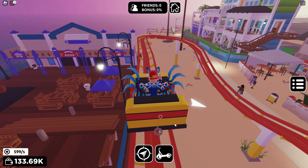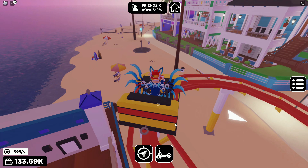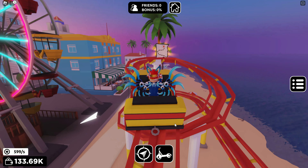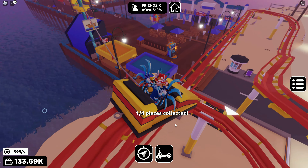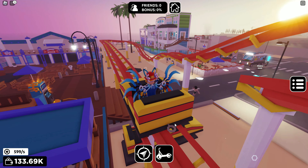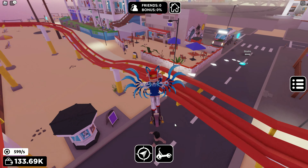So you go up to this thing over here and it's going to put you on the little roller coaster. And then as you can see by that image from the NPC, the piece of map is right here on the top of the roller coaster. At this point you can just finish riding the roller coaster, or I think you can jump off if you want, but it ends pretty quickly there.